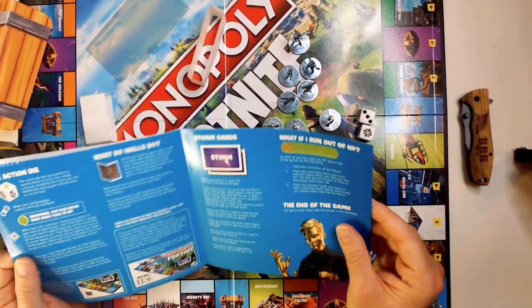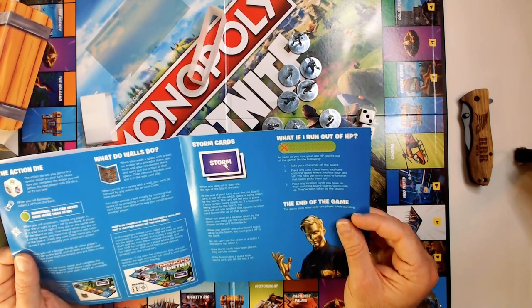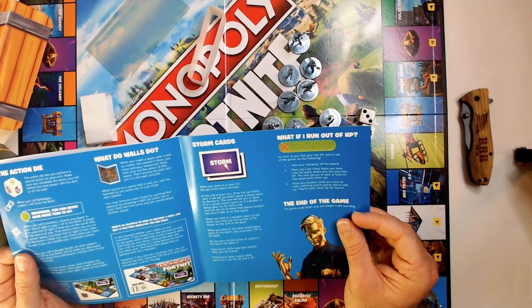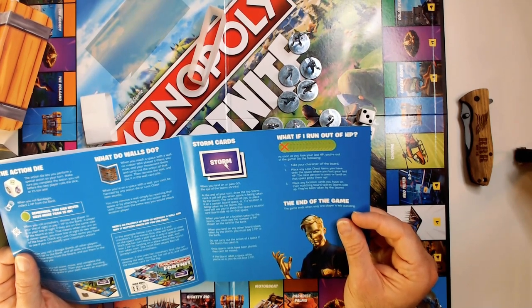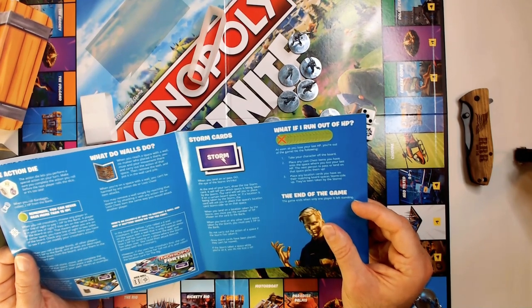As soon as you lose your last HP, you're out of the game. Place any loot chest items you have onto the space where you lost your last HP — the next person to pass or land on that space picks them all up. The game ends when only one player is left standing.